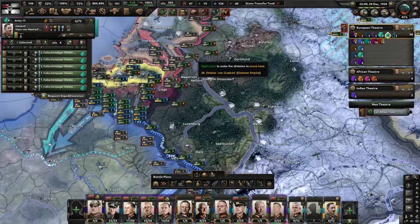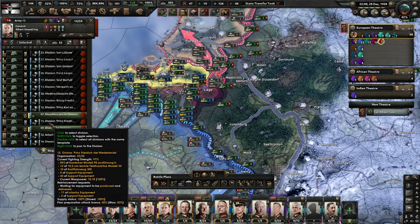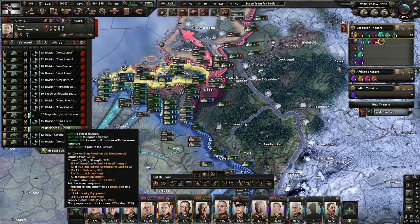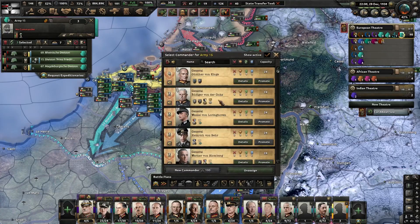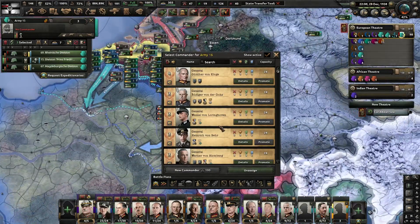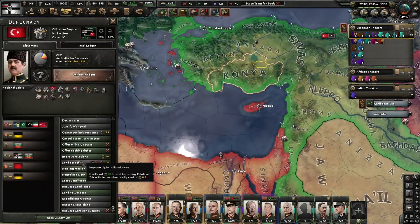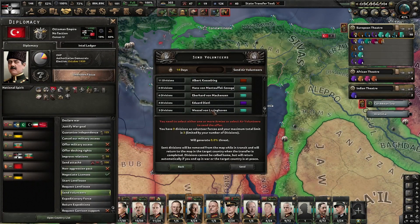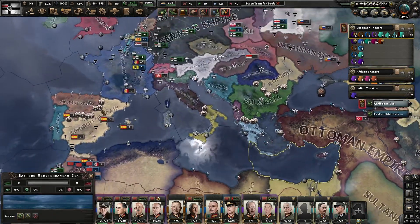I could send in my paratroopers, but that's probably not the best idea. I can send some of these troops under Von Langerhoven. I would like to send volunteers under Langerhoven with air support — try to fight them back.